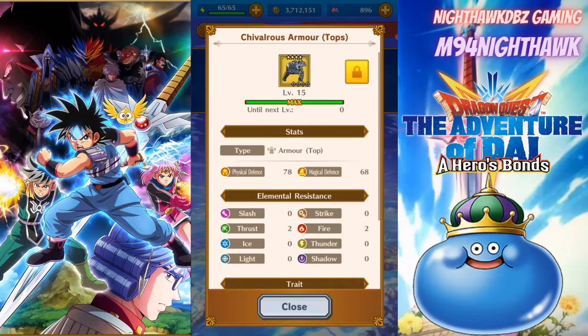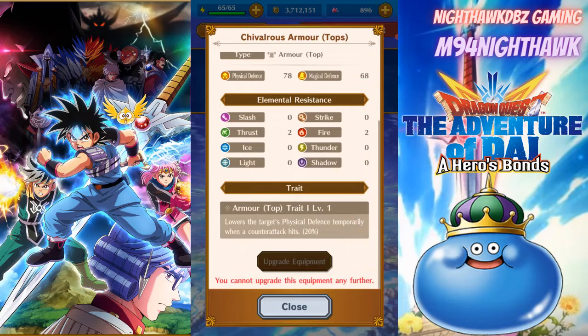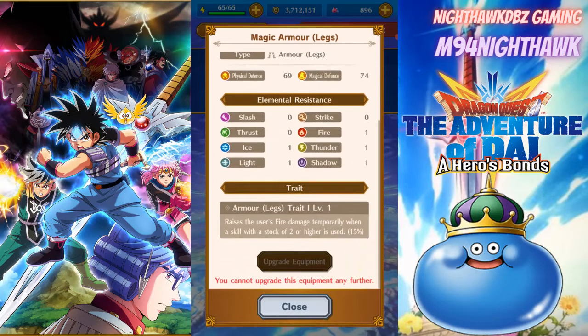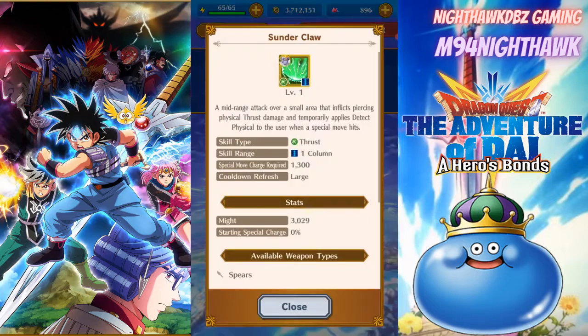The armor has physical defense 78, magical defense 68, element resistance to thrust and fire at two each. The trait for the armor lowers the target's physical defense temporarily with a counter attack hit by 20. We did not pull the bottom piece, so I'm just running the fire bottoms for right now.